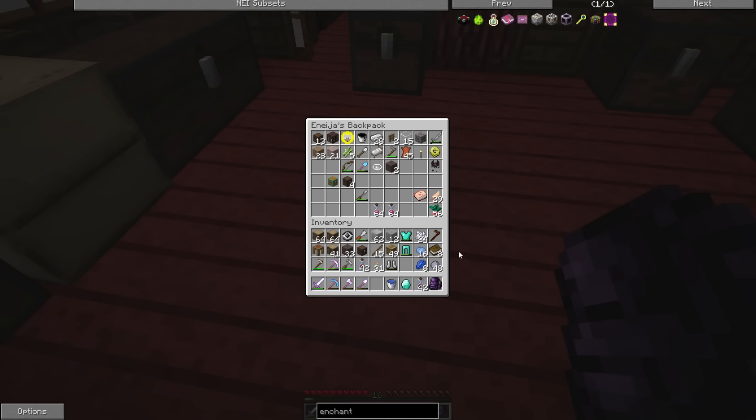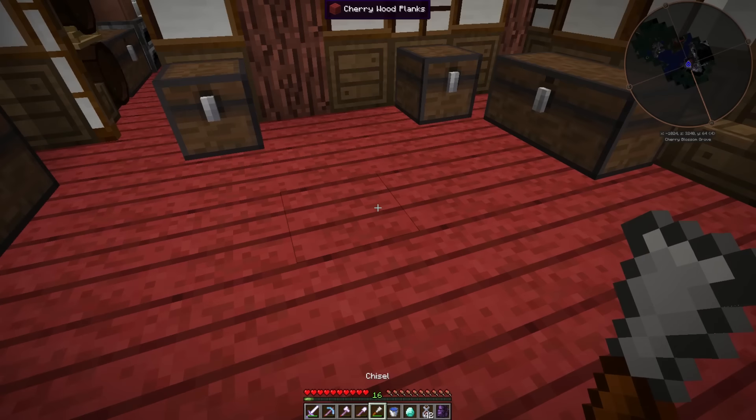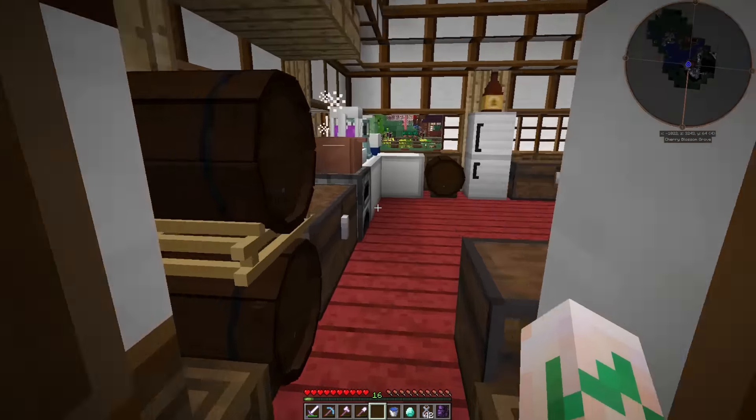Let's go ahead and put this stuff away. Real quick, I thought I should mention — you guys were so nice to tell me in the comments that you cannot put normal oak wood on the chisel. You have to turn it into planks and then you can do all the fancy stuff with it. Doesn't that look nice? Thank you guys for sharing that in the comments, it was very helpful. I've been using that.